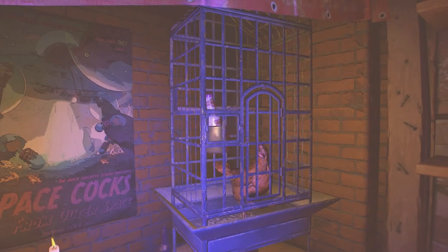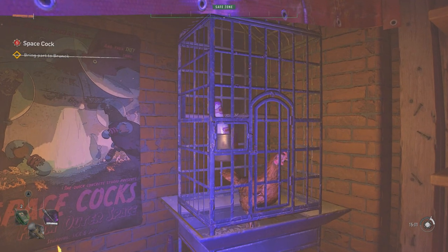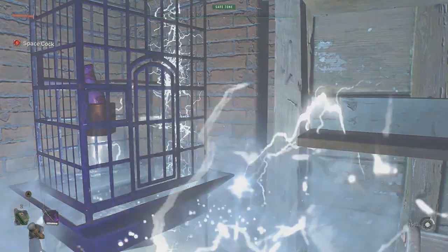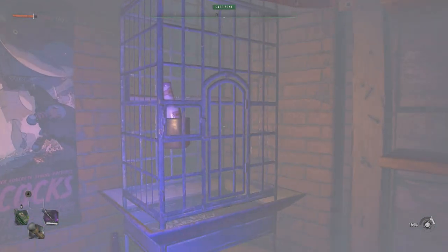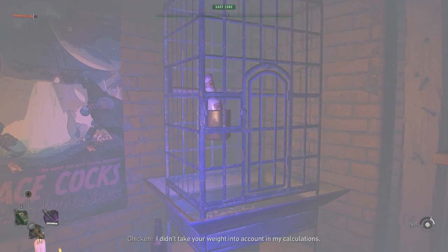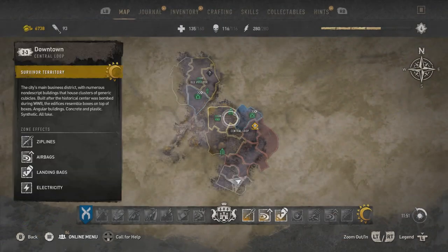In this Dying Light 2 video, I'm going to be showing you what happens when we help the chicken from outer space. Yeah, that's right — there's literally a space chicken in the game that we can talk to. It's actually really beneficial to talk to this chicken. This is a neat secret that the developers decided to add in. I did not expect to be talking to a freaking chicken in this game, but it's possible, believe it or not.